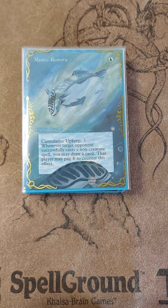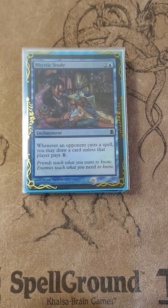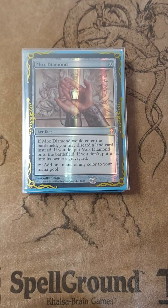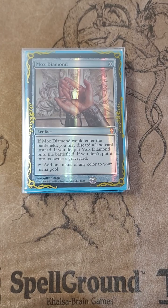Moving on to our enchantment package. We have Mystic Remora and Rhystic Study, and then of course Counterbalance and Field of Dreams. Very small package. There are no notworthy cards like Copy Artifact or Necropotence — though Copy Artifact could be a little important to copy a lantern.